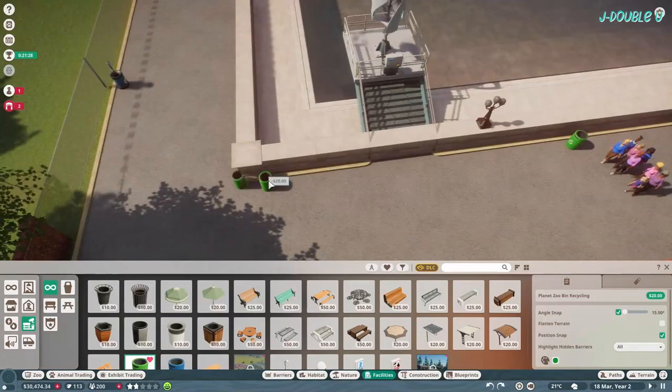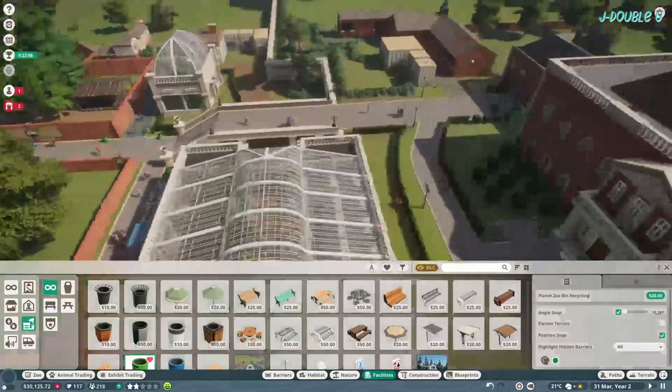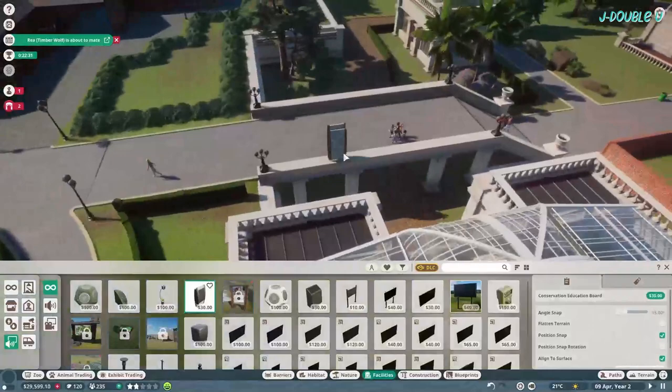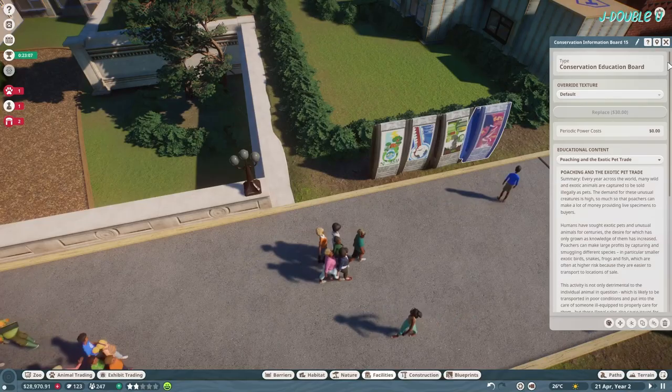I've hired an educator and put some bins in, getting ready for some expansion. For conservation boards, put them where there are a lot of guests passing through - into the zoo and through the main walkways. The more guests that see them, the more educated they are, the higher the rating, and the quicker you tick that off your list. I've gone for those locations there.